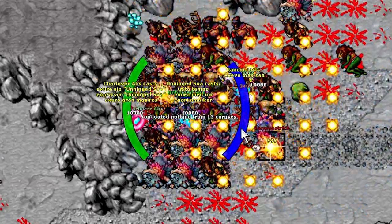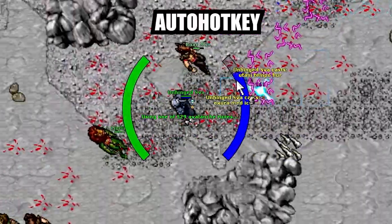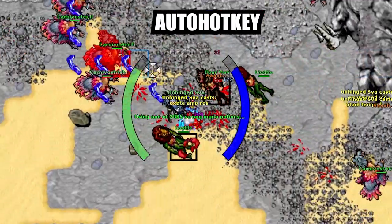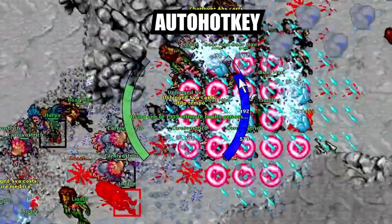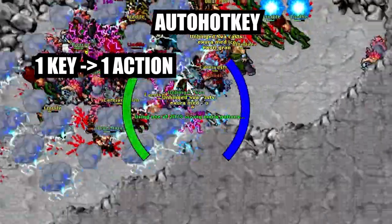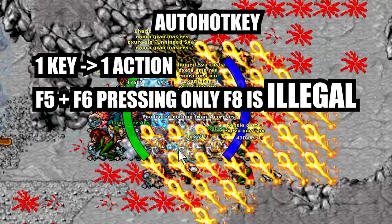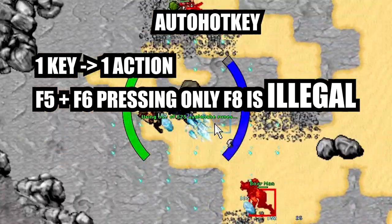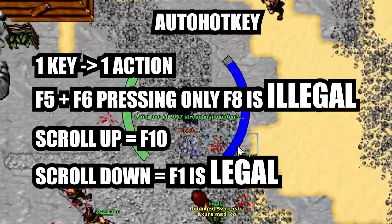My mouse's software doesn't allow me to bind actions to the wheel, so I use a third-party software called AutoHotkey. This program is insanely customizable and you can do a lot of things with it, including illegal ones like auto-loot, auto-heal, and auto-rotation. But of course we are going to use it legally. To know if what you're doing is legal or not, follow this simple rule: one key, one action. If you make a script that presses F5 and F6 in sequence with a single key press, that is an illegal script and you may get banned. If instead you scroll up and it presses one key, and scroll down presses another key — that is completely legal.